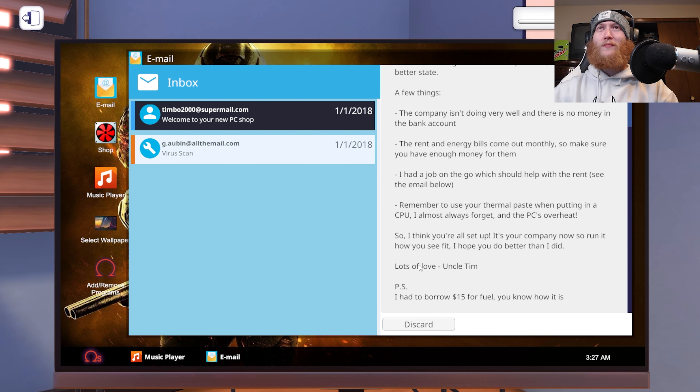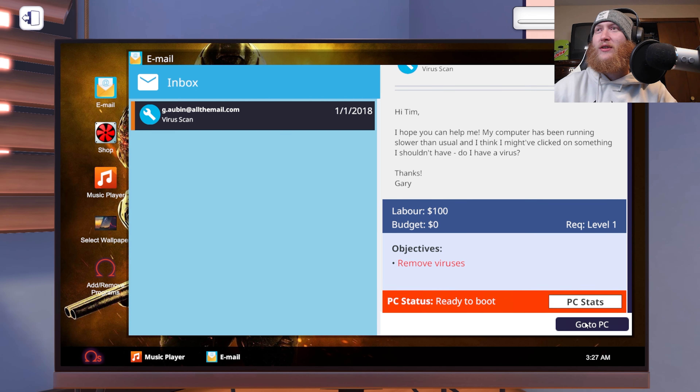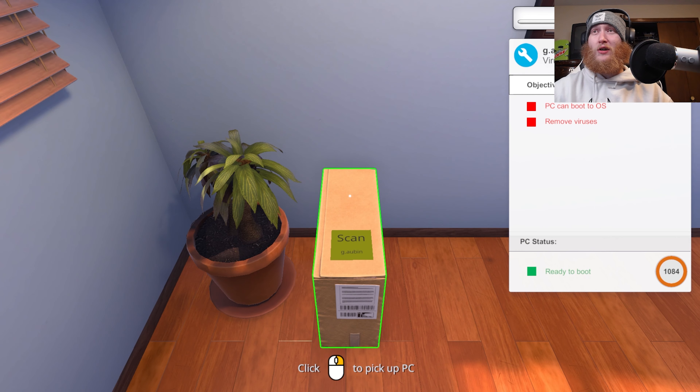Is this like one of those weird situations where you get thrust into a business that someone in your family ran, wants no part of anymore, and then thrusts it upon you to fix what was wrong? I get the feeling it is. Anyway, we have our first job here. Hi Tim, I hope you can help me. My computer has been running slower than usual. I think I might have clicked on something I shouldn't have. Do I have a virus? Thanks, Gary. Well, if you have to ask that question and think you've clicked on something you shouldn't have, chances are you have a virus.